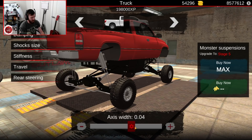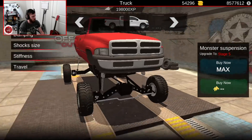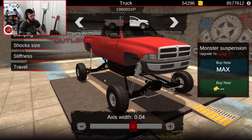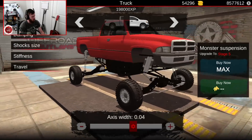Axle width we're going to put at 0.4, because that will allow for obviously much bigger tires. It looks very goofy right now, but it gives us a lot of room to do a lot of work on the tires.